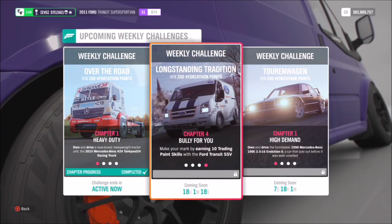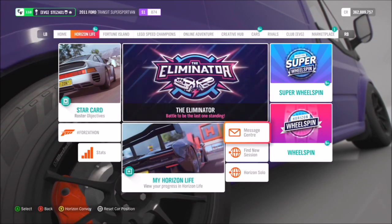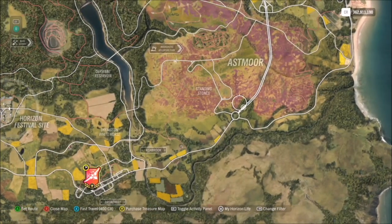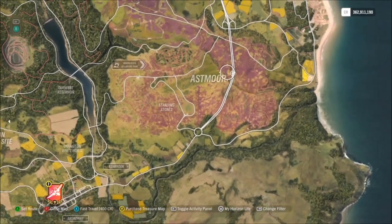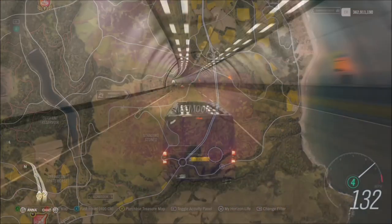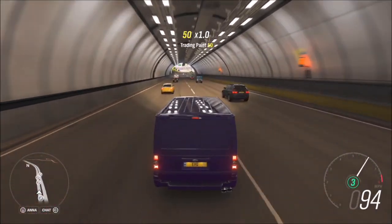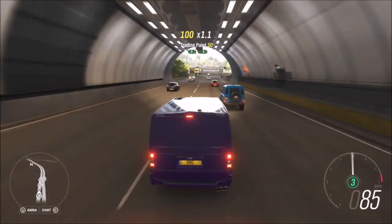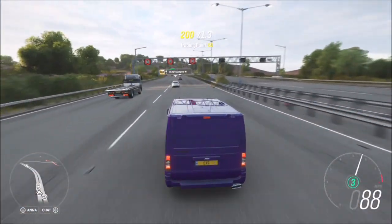Moving on to the final challenge — it wants you to earn 10 trading paint skills. We're going to do this the same way we did it last week with the racing truck. First, go into Horizon Solo where there are more AI cars on the road, then head over to the motorway. You can stick on Princess Street in Edinburgh for this challenge if you want, but I'd recommend the motorway because there will be plenty more cars there. A trading paint skill is where you gently give another AI car a little love tap.